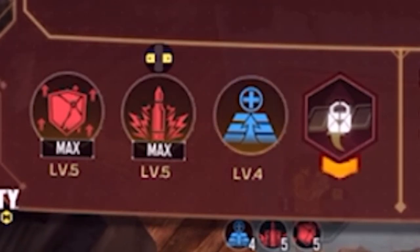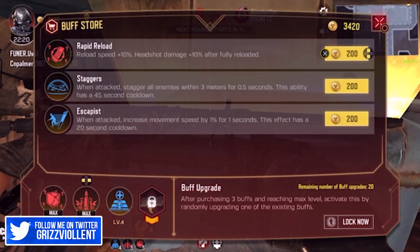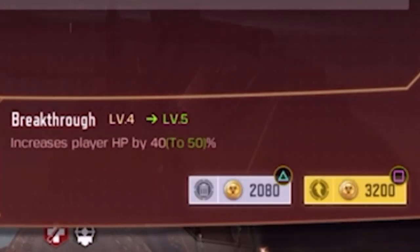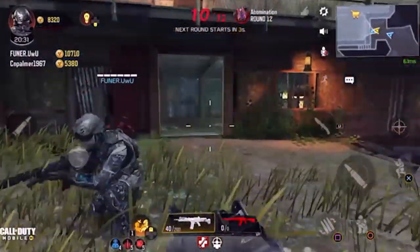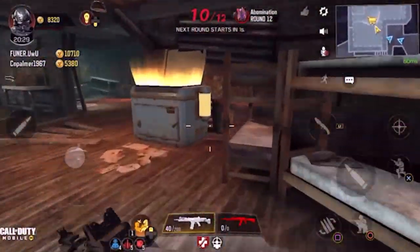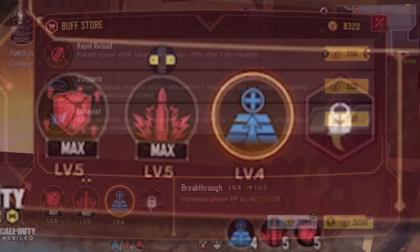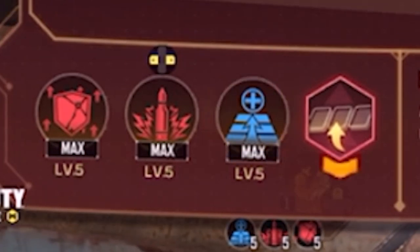Get all three buffs to level five, because then we get the secret buff, and those secret buffs are awesome. This buff upgrade, after purchasing three buffs and reaching max level, activates by randomly upgrading one of your existing buffs. So we already have them at level five, but for 4000 more points we can upgrade again and add a plus one or plus two bonus. It will randomly place it, so you can't pick which one.